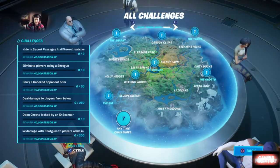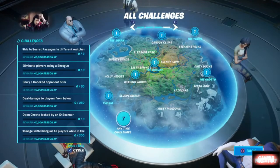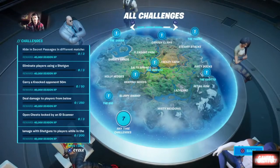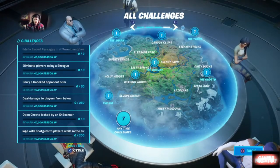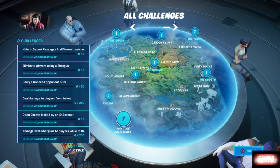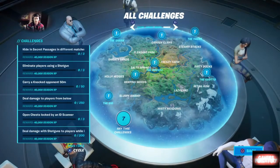Next, you want to deal damage with shotguns to players while in the air — I'm looking at about 250 or 500 worth of damage. My screen size is a bit screwy so I can't really see the small print too well; it's either 250 or 500. I'll have more elaboration on this in an updated video. Next, you want to harvest 500 wood, 400 stone, and 300 metal — pretty straightforward and easy, you can do that in just about any match.